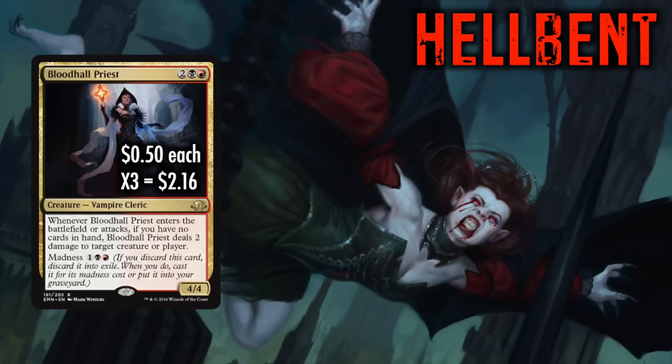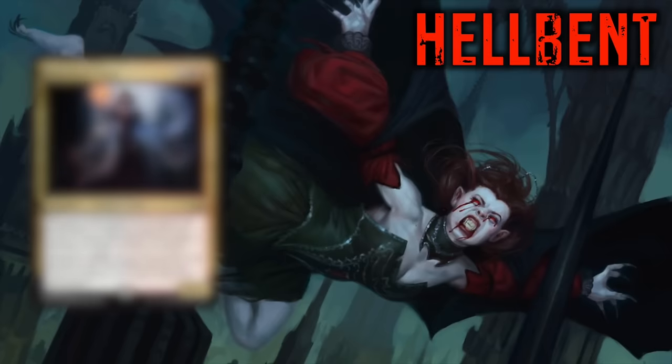Blood Hall Priest is so overpowered in this deck. For one red, one black, and 2 — or one red and one black and 1 for Madness — you get a 4/4 Vampire where whenever it enters the battlefield or attacks, if you have no cards in hand, it also does 2 damage to target creature or player. Being Hellbent with even just one of these in play ends games fast. Major pressure.